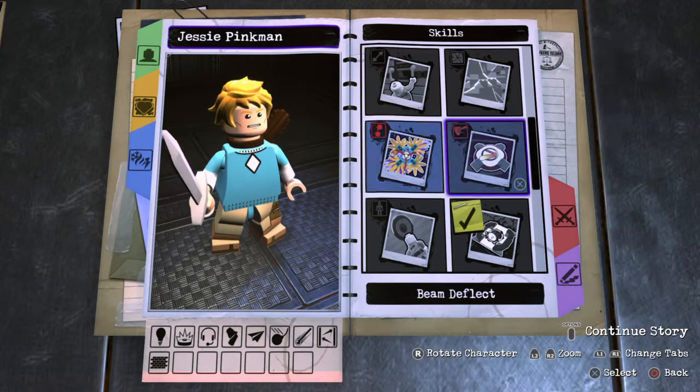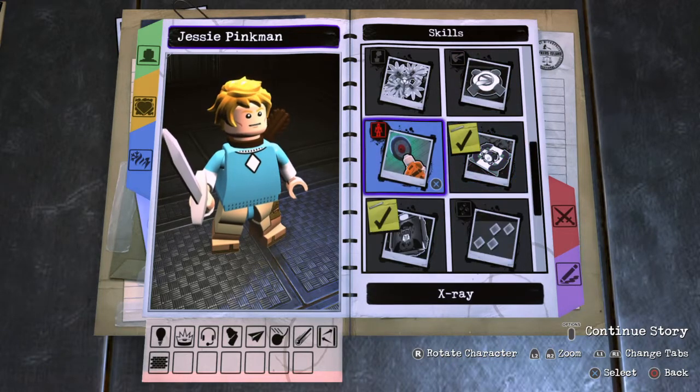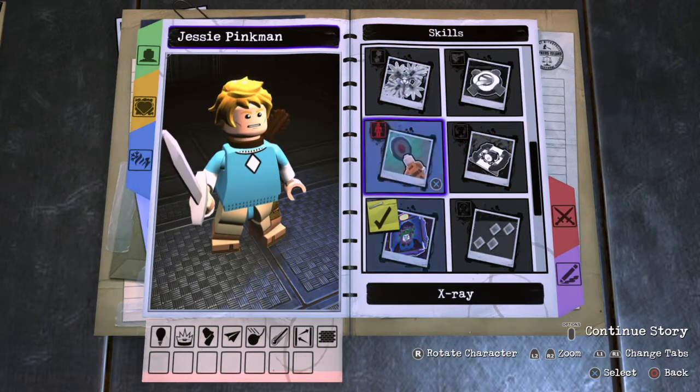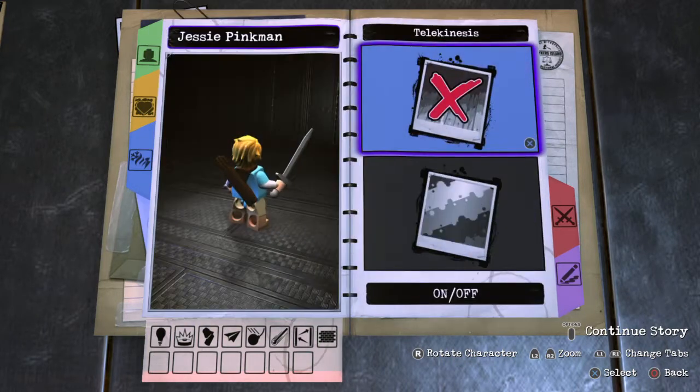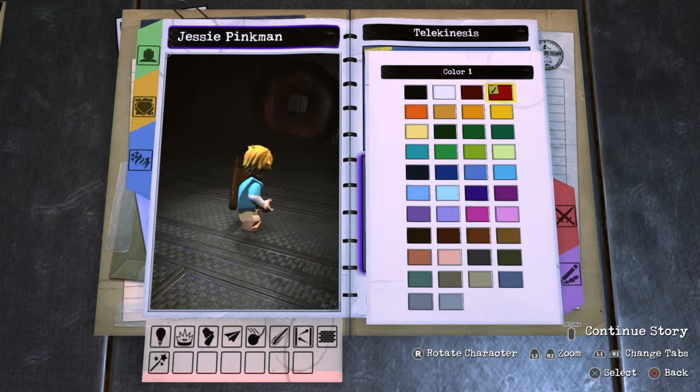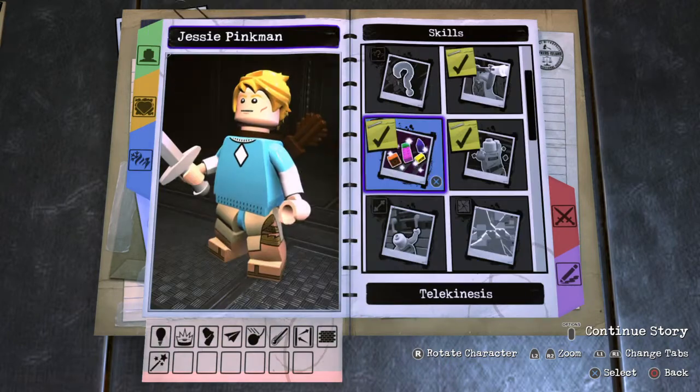I don't think those really apply. Goon command — no, actually go back. Telekinesis, because you can pick up metal things. And that's like red. There we go.